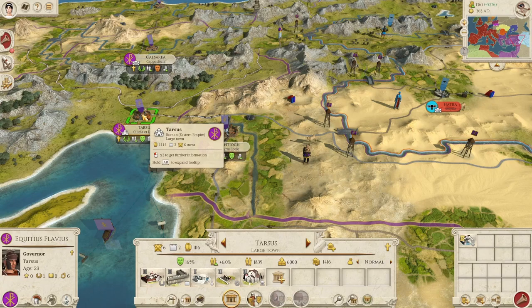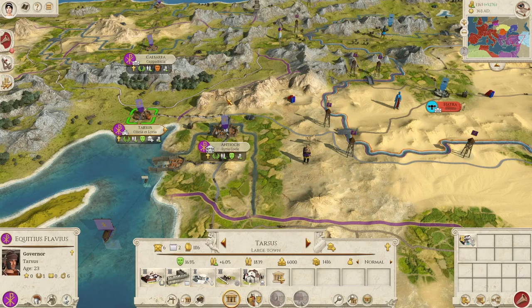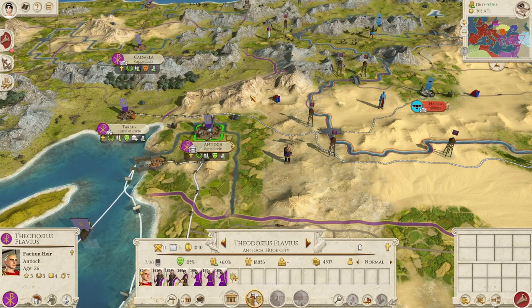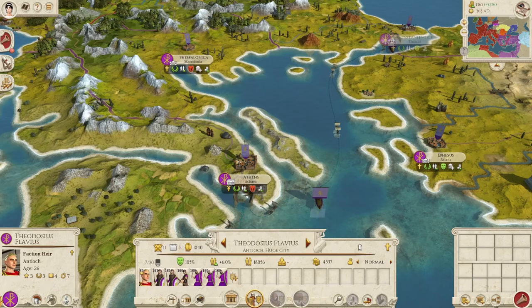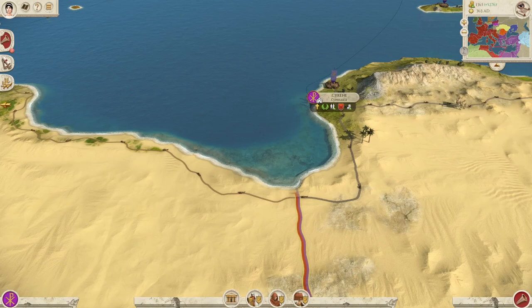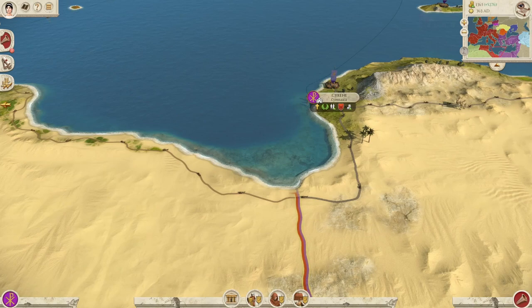Regarding armies, I recommend utilizing mercenaries because their upkeep is not that much higher than regular soldiers. Especially when on the offensive and wanting to keep momentum going, mercenaries are a really good choice. If you want to push westward from Cyrene and cannot recruit good troops there, just recruit mercenaries along the way when attacking Leptis Magna.